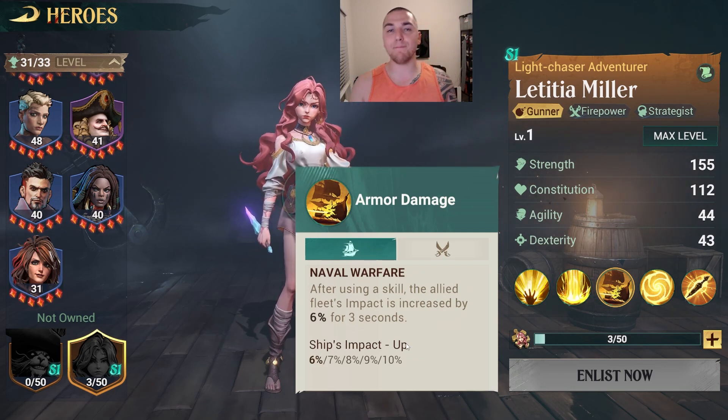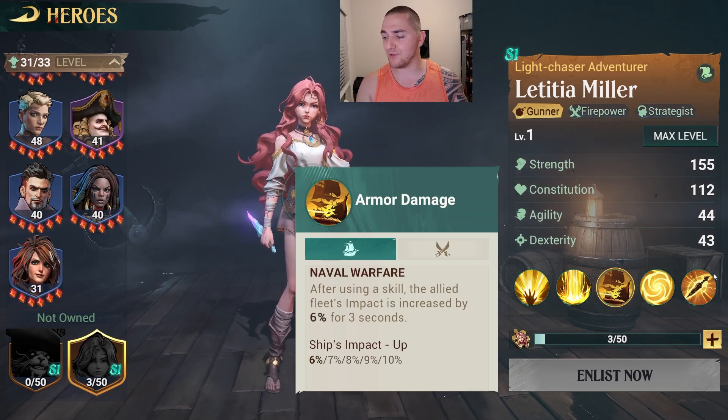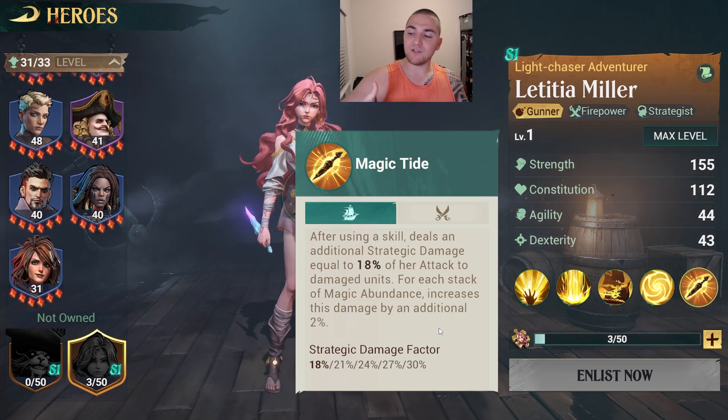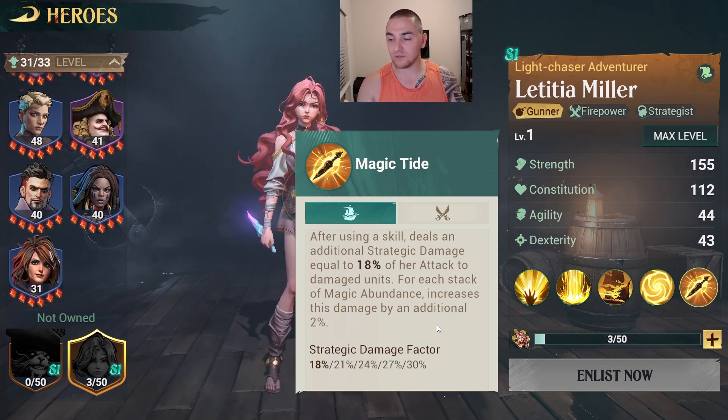She is also going to boost the Impact for your ship, further increasing Griffin's damage. Her six-star ability deals additional strategic damage after she triggers an ultimate, and this can go up to 30% base plus an additional 20% damage based on the magic abundance ranking. Once you put all of these things together, she becomes a tremendous nuker dealing somewhere between 330 to 360% damage depending on how many stacks and what's going on.